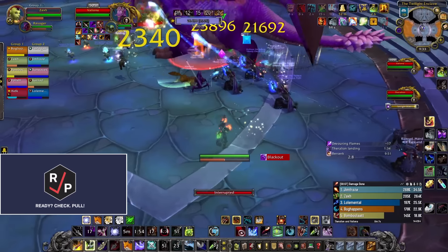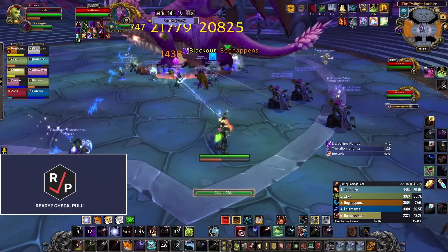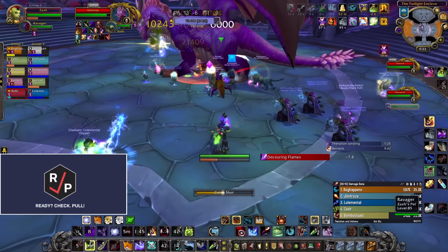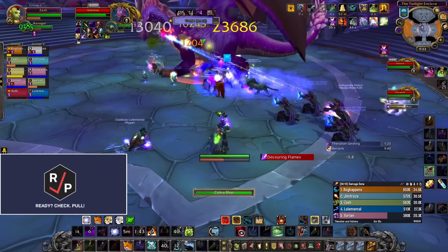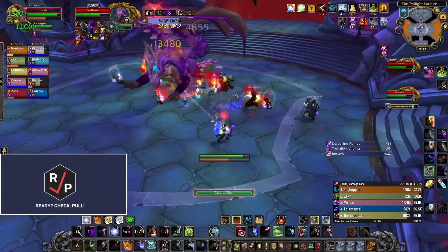We're onto the next boss, Theralion and Valiona. There are two bosses, but you only fight one at a time and they share health, and there are two alternating phases. In phase one, you fight Valiona while the other one flies around. Pull her down toward the middle of the room so everything's easier to see. Stay a little spread out, because the flying dragon shoots shadow bolts at random players that do splash damage.